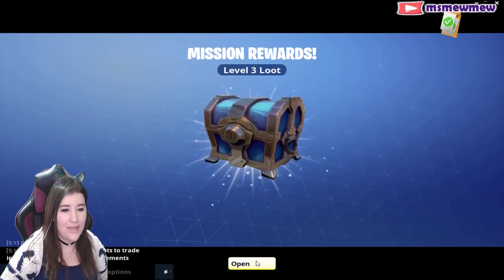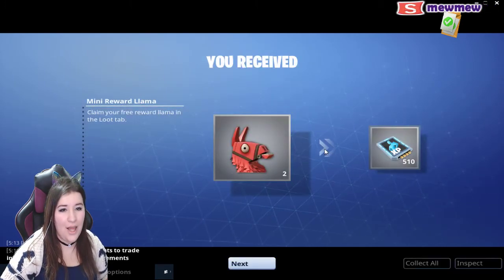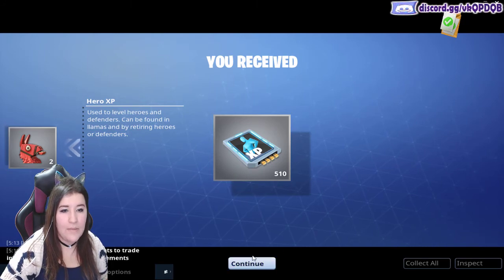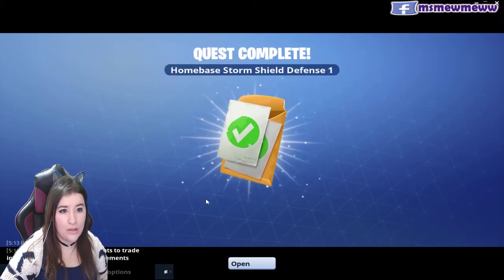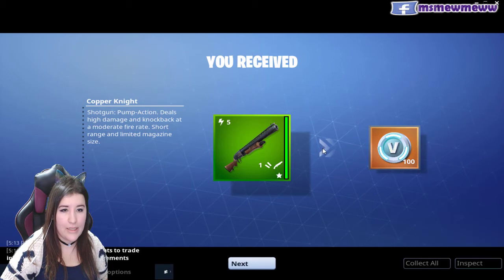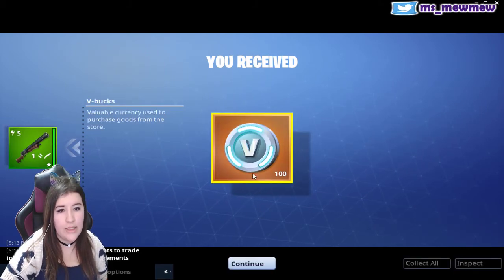I assume the loot we get here is pretty generic. Look at the mini llama! Claim your free reward llama in the loot tab. Hero XP — use to level heroes and defenders, can be found in llamas by retiring heroes or defenders. So I can get people. Home base storm shield defense one. Okay — copper, a knight, another gun.